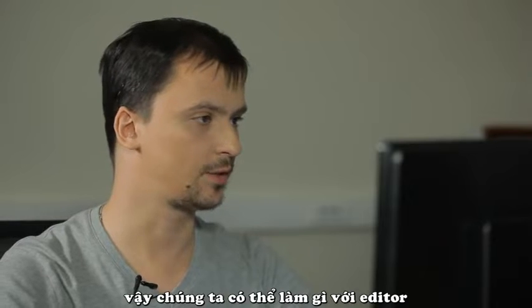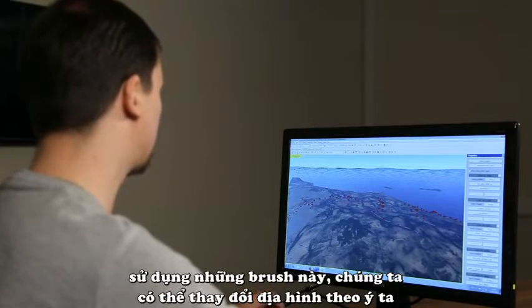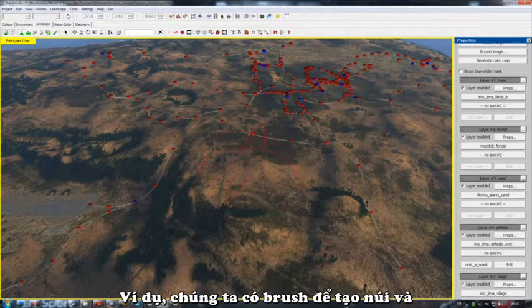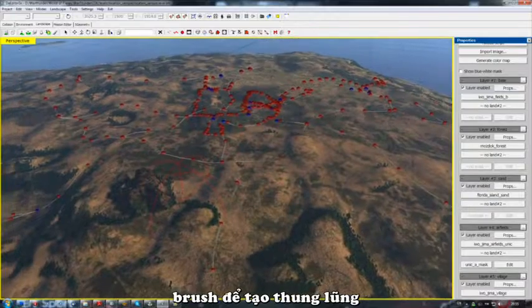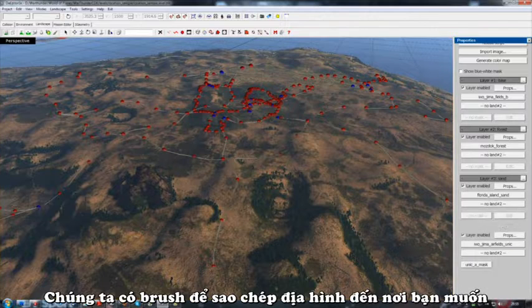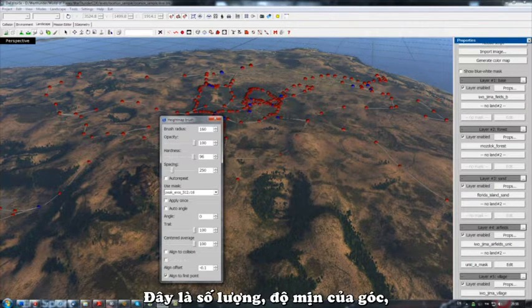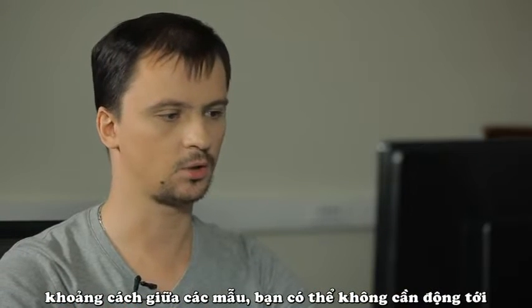So, what can we do in our editor? Firstly, we have the terraforming tool — the landscaping tool. Using these brushes here, we can edit our landscape in any way we like. We have brushes that create mountains and a brush which, in contrast, digs ravines. We also have a brush to copy landscape sections, which moves the landscape from where you clicked to where you take the mouse pointer. All our brushes have additional functions available when you press the Tab key: opacity (impact), hardness (smoothness of angles), and spacing (the distance between samples), which as a rule can be left as it is.